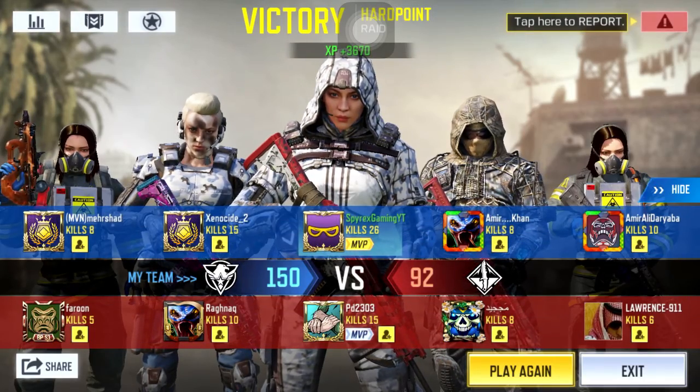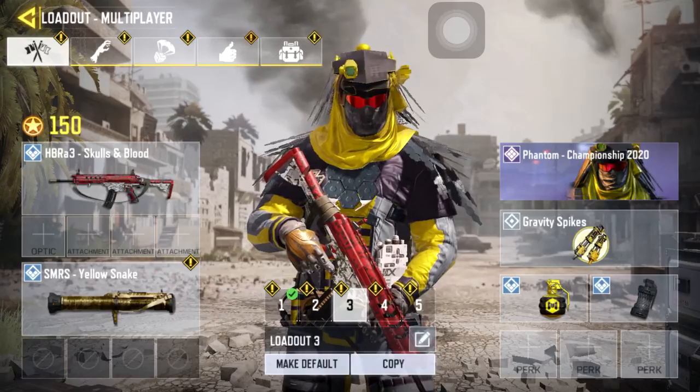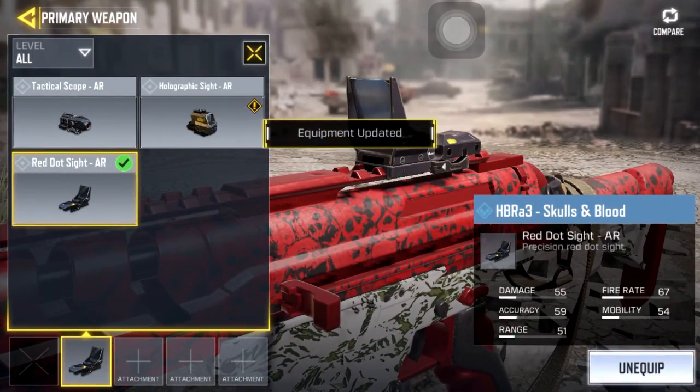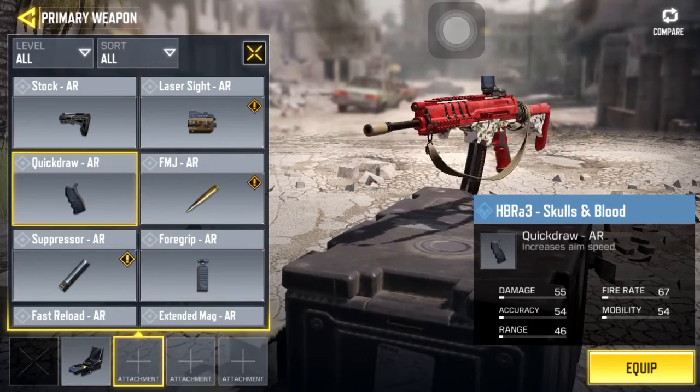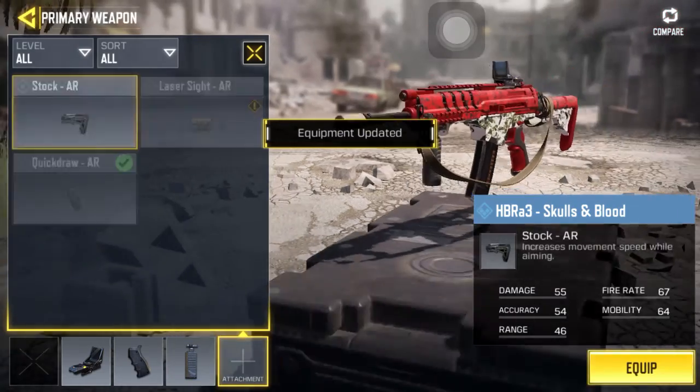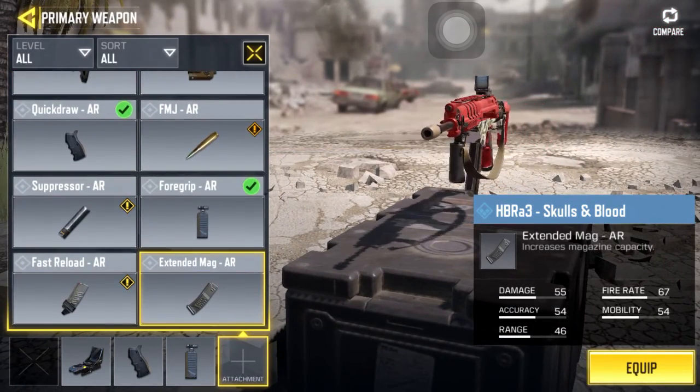26 kills with the HBR and now I'm going to show you the class setup. For the first attachment use the red dot, then quick draw. For the third use a foregrip, and for the last use extended mag — and this will be the best class setup for this gun.